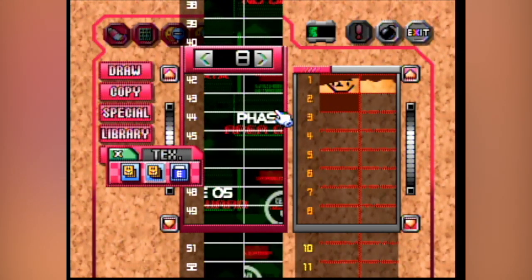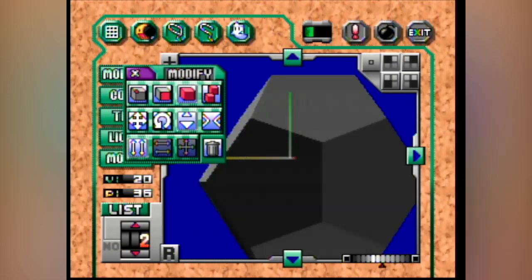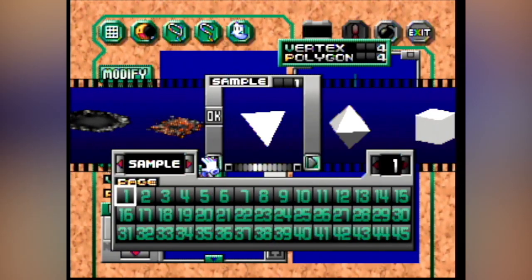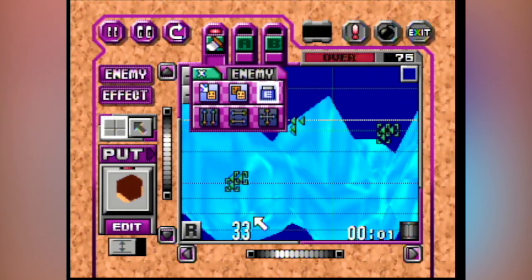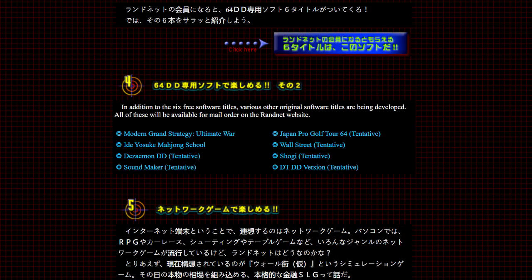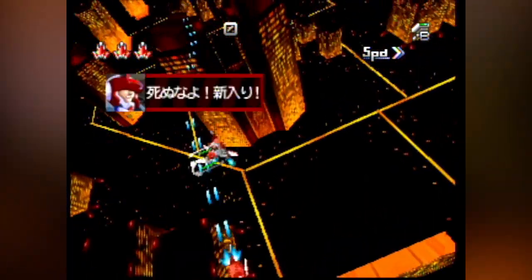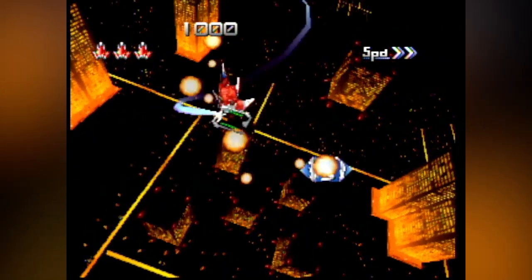Dezaymon DD was actually only programmed to expand or remove the limits of the game itself, such as available models and images, and saving multiple games on the 64DD discs. It's a pretty good example of the 64DD's read-write capabilities, since the original game only allows the player to save one game onto the cartridge itself. This game was supposed to be one of the later 64DD releases after the first six titles, but it seems like the game was cancelled possibly due to low sales. Luckily, multiple prototypes of Dezaymon DD have been found over the years, with the latest being from February 1998.